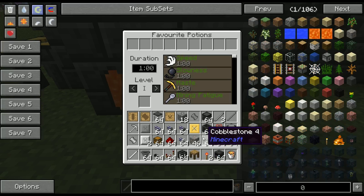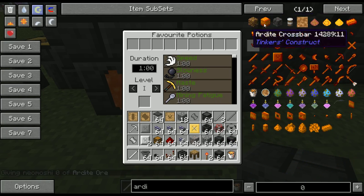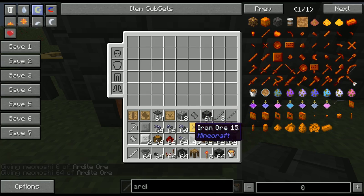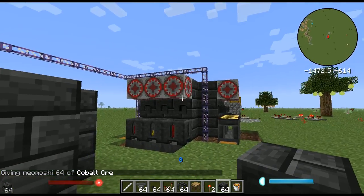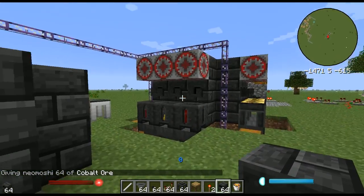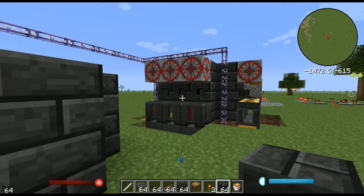We're going to put ardite in here, which is found only in the nether, as well as some cobalt, which is also only found in the nether. You can always cast different alloys — for example, copper and tin make bronze. If you put copper and tin in at the same time, keep in mind you're probably going to get a lot of bronze out, so keep that in mind when managing your smeltery. The metals can actually combine.